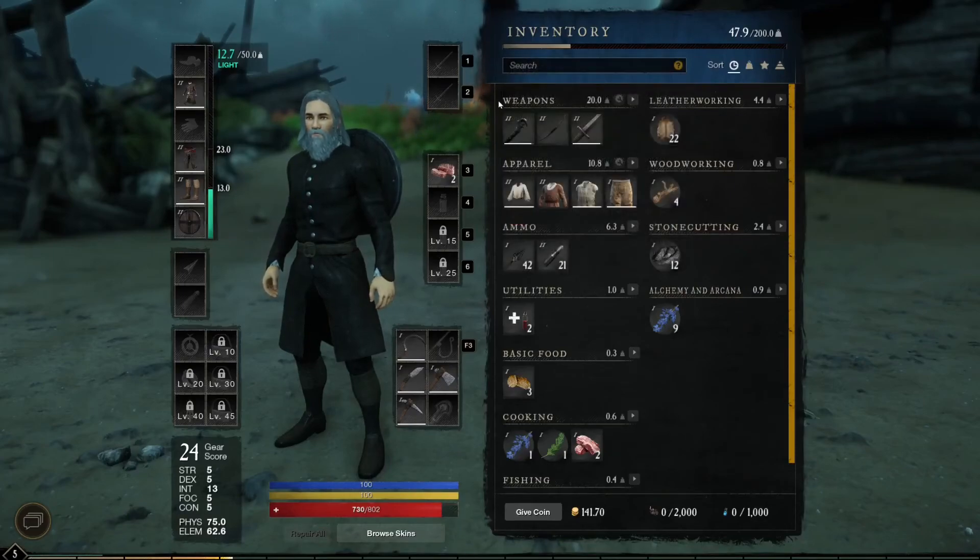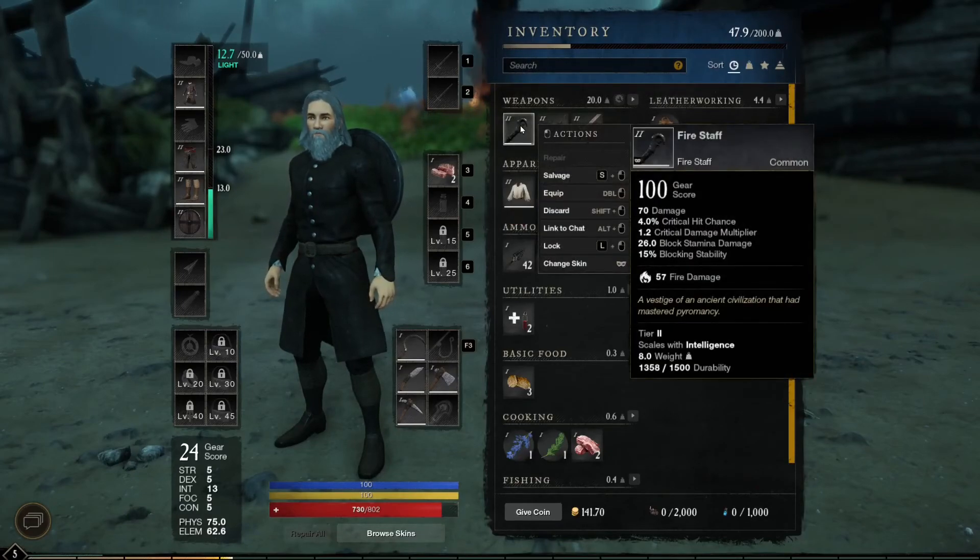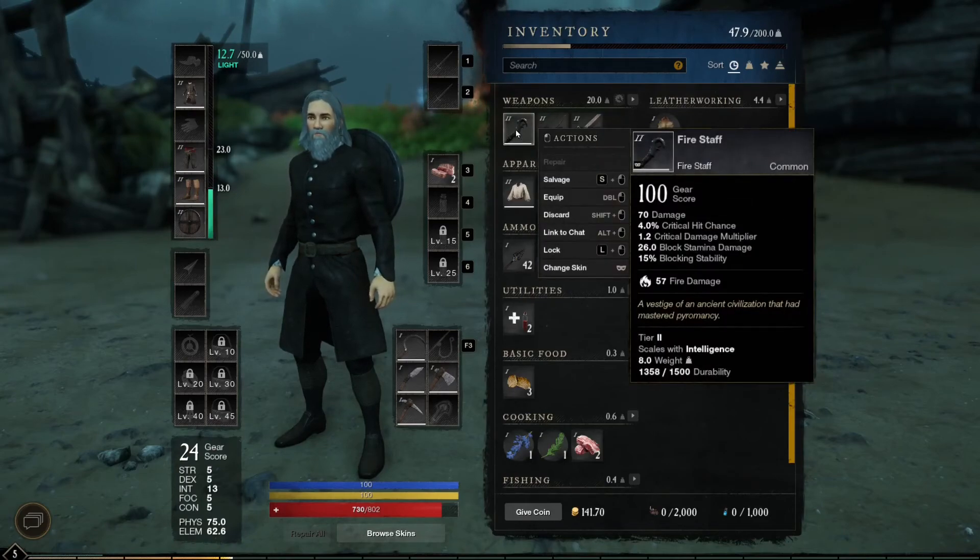Hey everybody, welcome back. I just found me a fire staff, so it's pretty exciting. I thought maybe I would do an introduction. I haven't seen any magic yet, so put this thing on and see what it does.